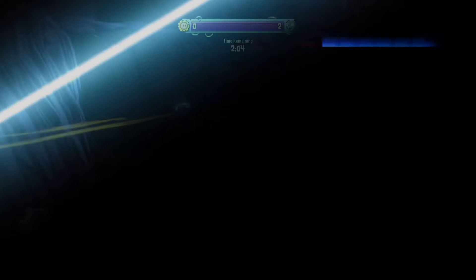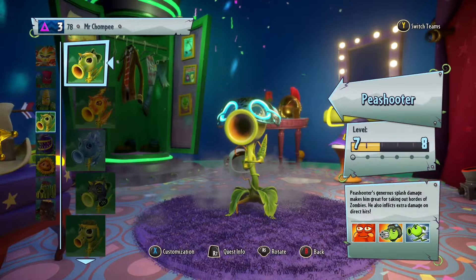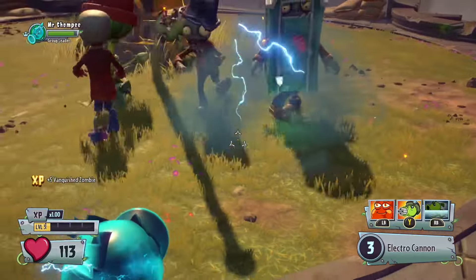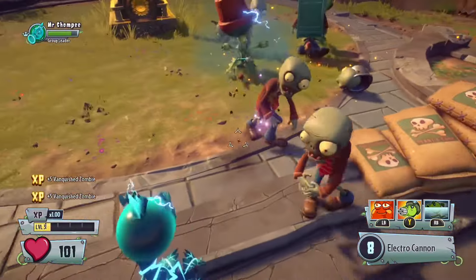So what exactly makes Electro-P so good? Well, it's simple. P-shooters are known for having splash damage, and this means every single time the Electro-P shoots — whether it's actually on the opponent or somewhere nearby — they'll be hit by an electrical splash damage move.